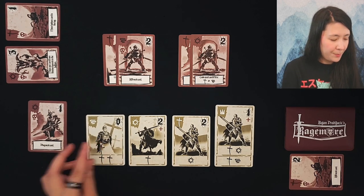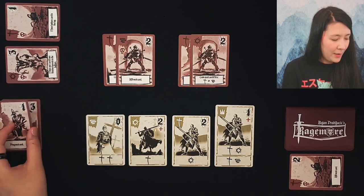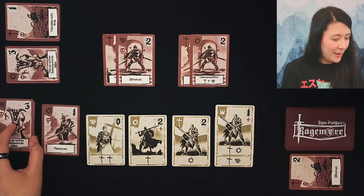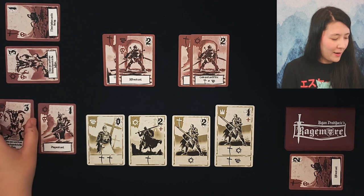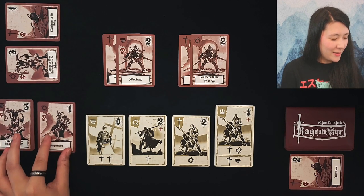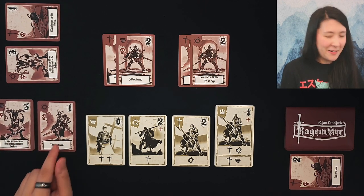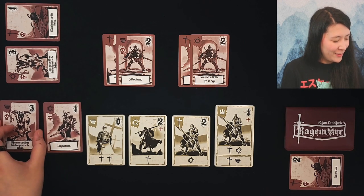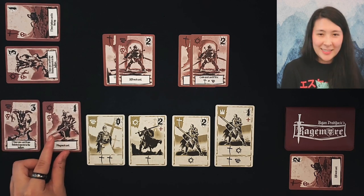Our next card - and speaking of art, here we've got our dark souls-kind-of undead army character and then we have roided-out Mr. Tumnus. Ten out of ten.